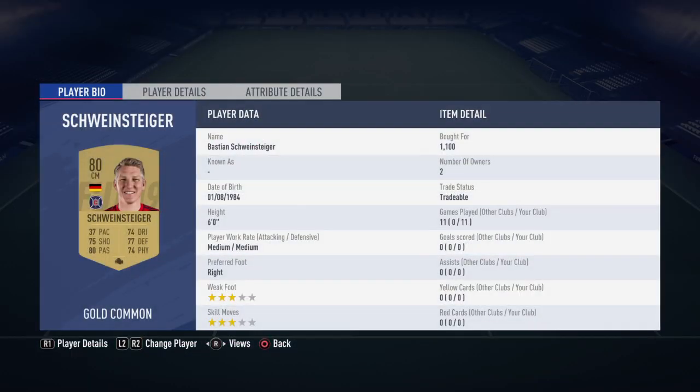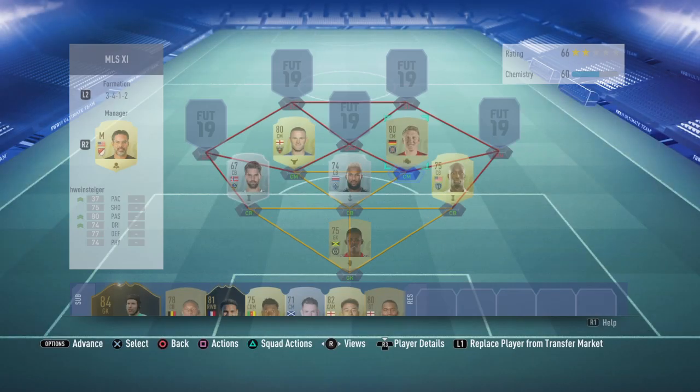Bastian Schweinsteiger hasn't got any goals or assists for me either, but all round he's quite a good card. We've added the engine chemistry style to upgrade his pace, dribbling and passing, just to get the most out of him as we can really.